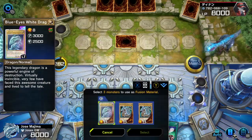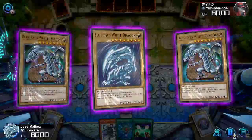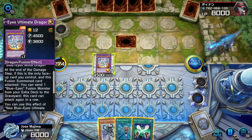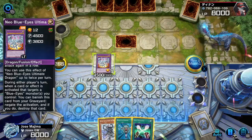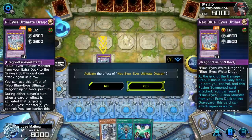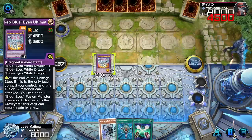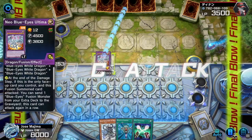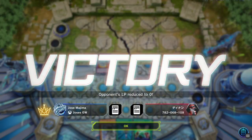I'll be fusing something to get Neo Blue-Eyes Ultimate. Fusion, fusion — and then special summon. Next effect — I can send the Blue-Eyes Ultimate into the graveyard and attack again. Battle — attack, activate effect, send my Ultimate to the graveyard, attack once again, activate effect, and then I attack directly again. Wow, that's it — this all just started and I already won. Victory!